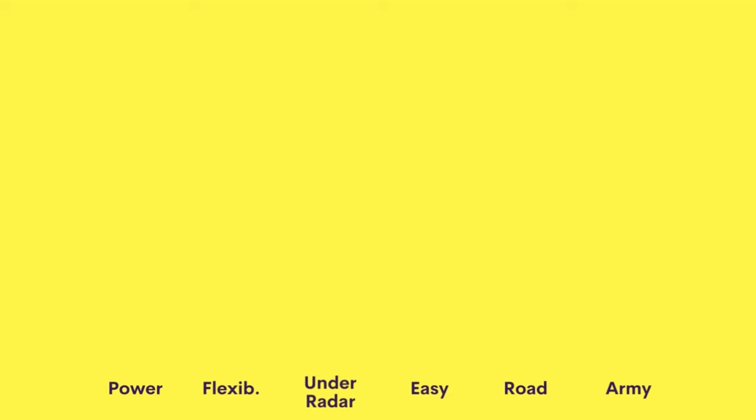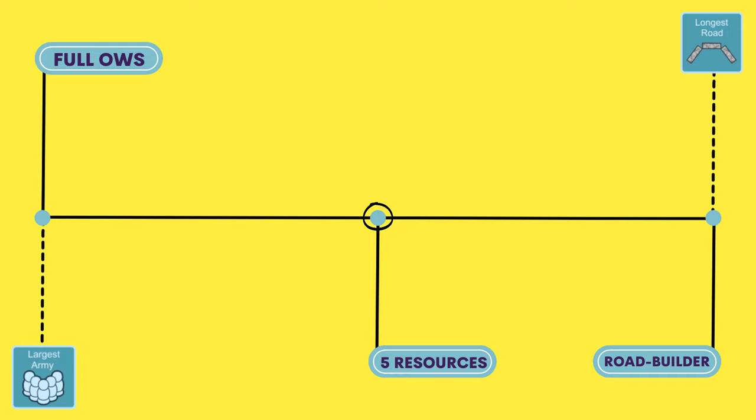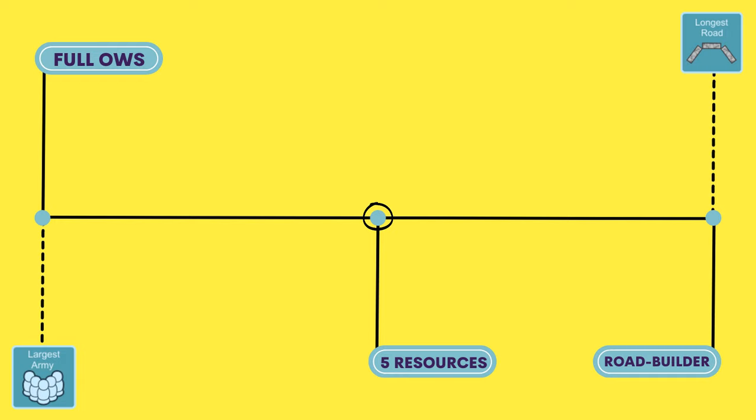Let's move on to strategy number three. The strategy most beginners try to play is the five resource setup. This strategy is very beginner friendly because you have to trade less in order to build your expansion spots and improve your settlements into cities. The major downside is the way it does a little bit of everything — players with this setup often fall short in taking either the largest army or the longest road because other players truly focus on just one of them, which makes the five resource setup a little worse against strong opponents.